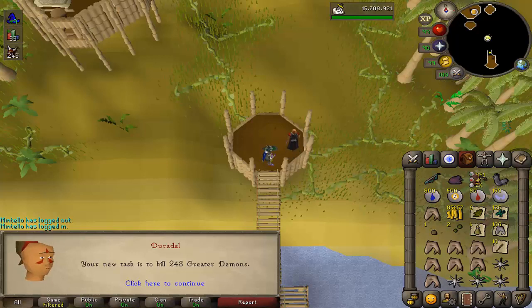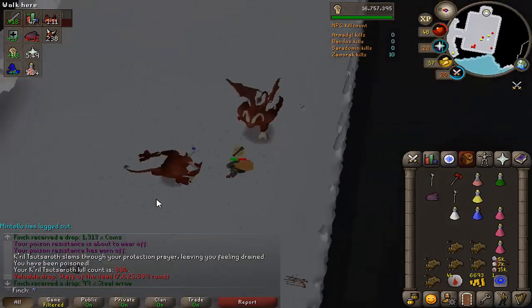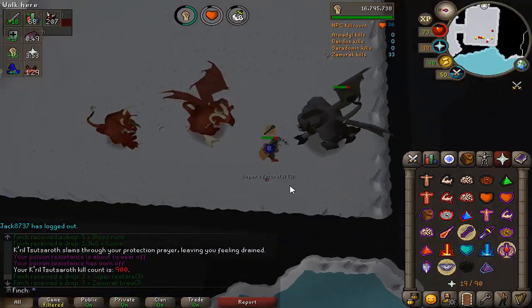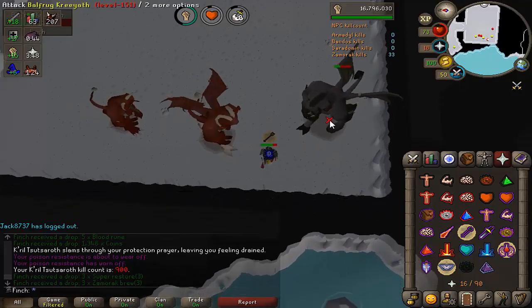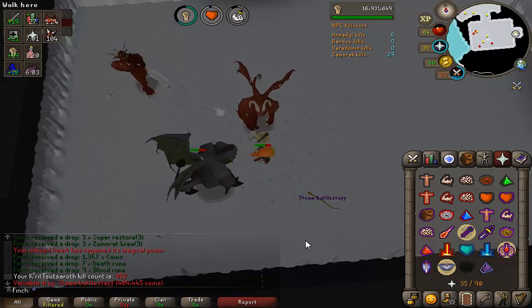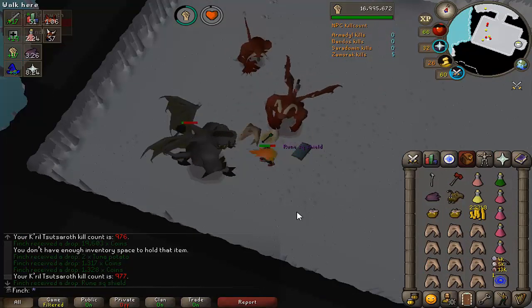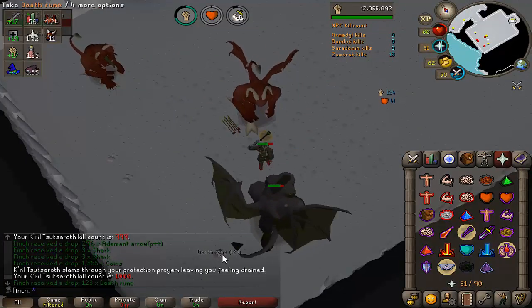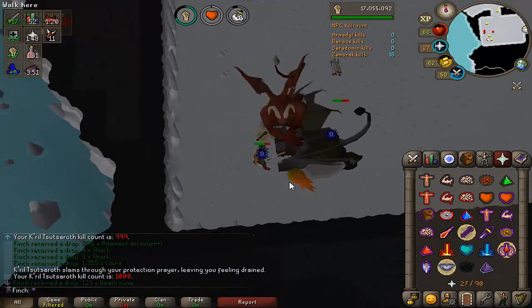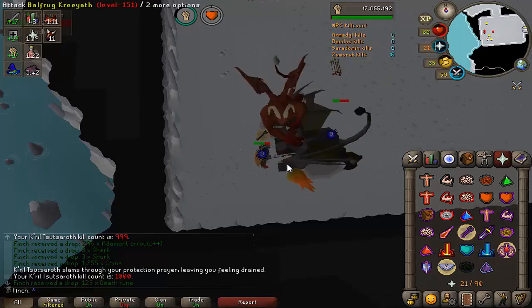We picked up another greater demon task so we're going to finish off the episode with some Zamorak, looking for the hilt of course. I think this will take us over 1000 KC, so fingers crossed we can get it. First drop of the task — just 3 kills in — my third staff of the dead. I'm pretty sure it has an equal drop rate to the hilt, so that is pretty unfortunate. That is kill number 900, still not seen the hilt. Getting another Zamorak spear and a steam battlestaff — I think that is my 11th one. Officially reached 1000 KC, still no hilt. I cannot believe I have done 1000 Kril kills. I thought I'd be done a long time before this. About 5 more kills left — let's see if we can get the hilt before the end of the task.